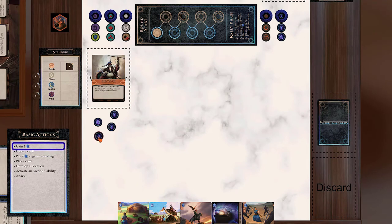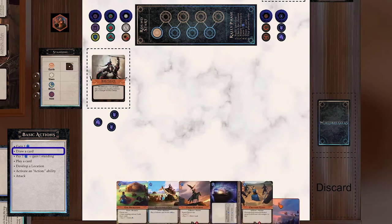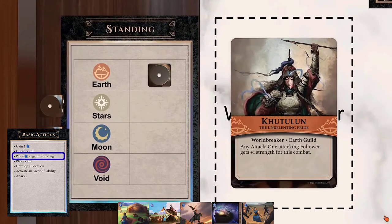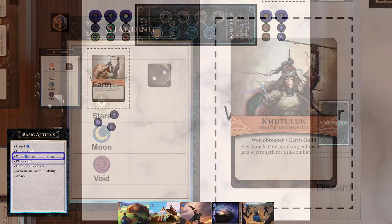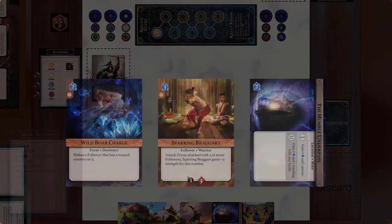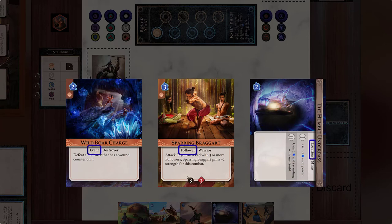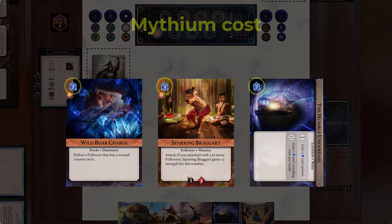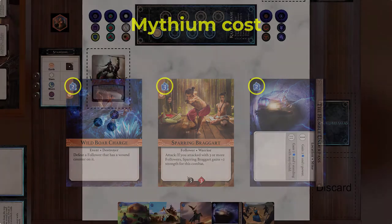Let's review the available actions. Gain one Mythium: take one Mythium from the supply. Draw one card: draw the top card of your deck. Buy standing with any guild: pay two Mythium and gain one standing with a guild of your choice. Play a card from your hand. Your deck has three types of cards: events, followers, and locations. To play a card, make sure you have enough standing of the respective guild, then pay the Mythium cost and place the card in the play area.